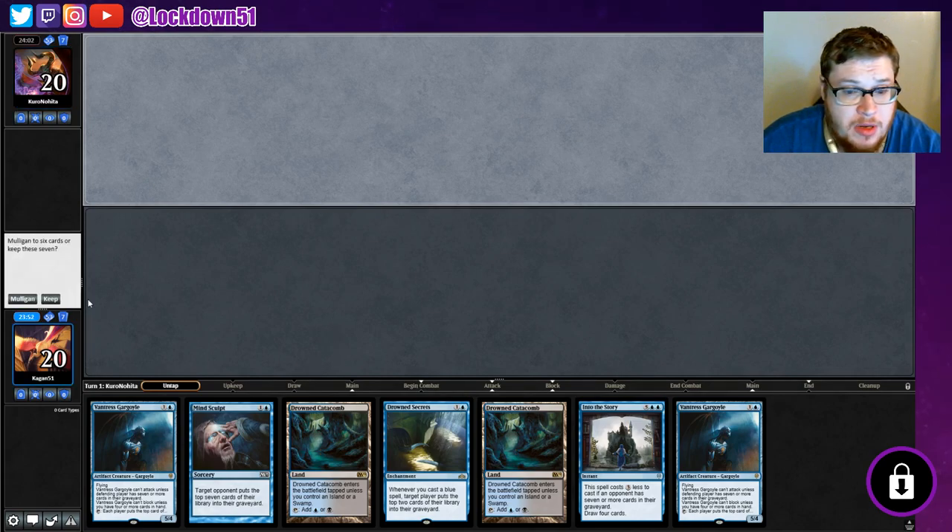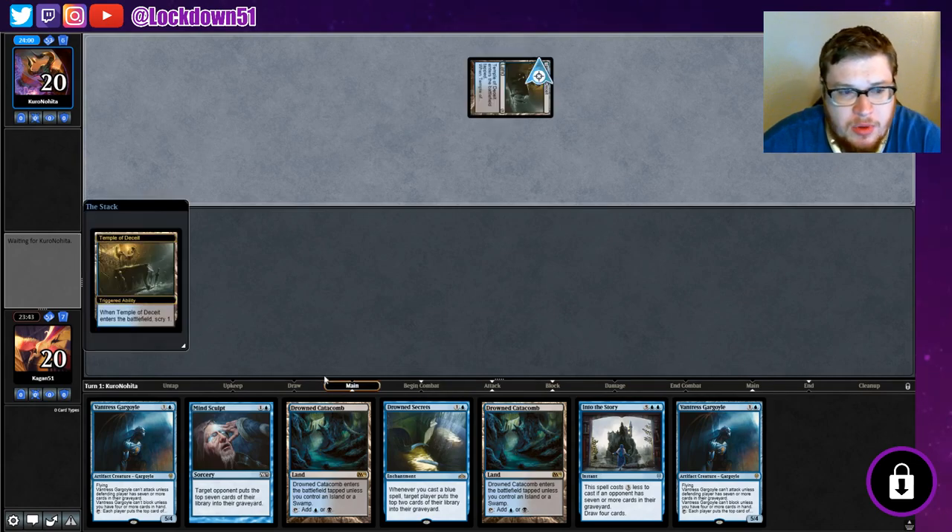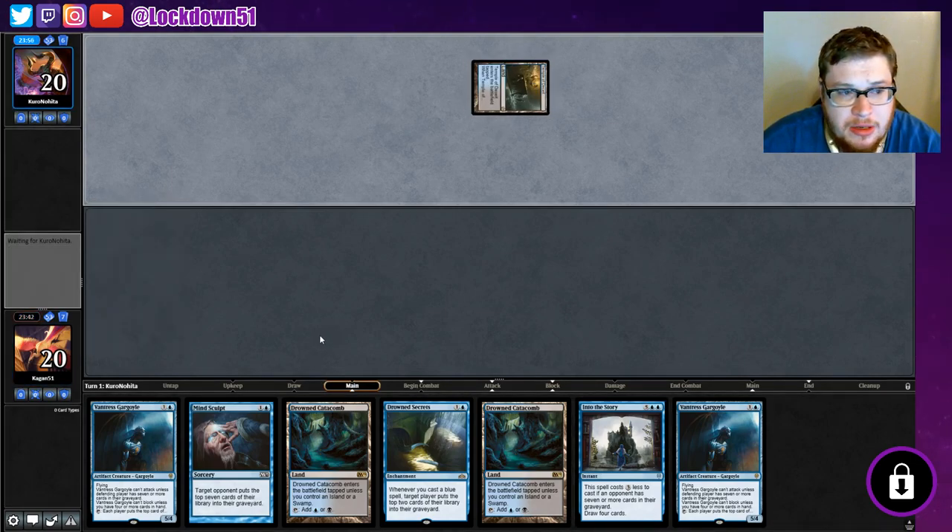We got another Vantress plan - it's a little awkward. Both these come in tapped. We'll keep, it's a bit awkward though. I don't like that these both come in tapped. Maybe we can draw into an untapped land, which helps out a lot here.